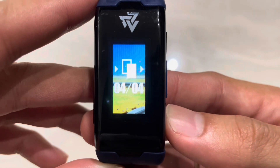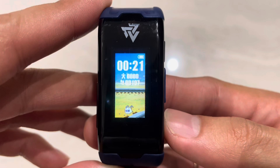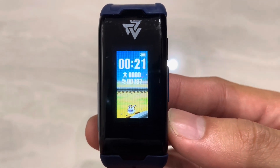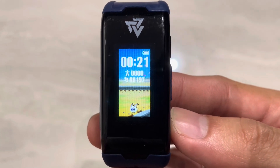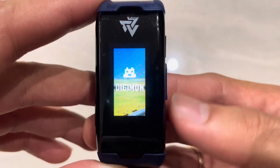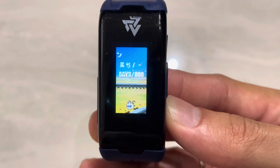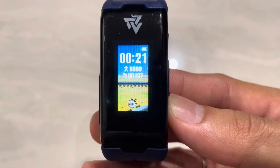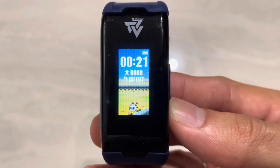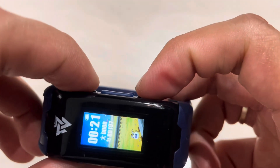Since we have Uramon here already, let's change the background and capture its sprite animations. There's not much when it's a baby Digimon. This is its idle animation, and I think this is its walking animation — it's moving a little bit forward. The idle has it bobbing up and down, whereas the walking animation moves it slightly forward. Those are the only few animations you can capture.